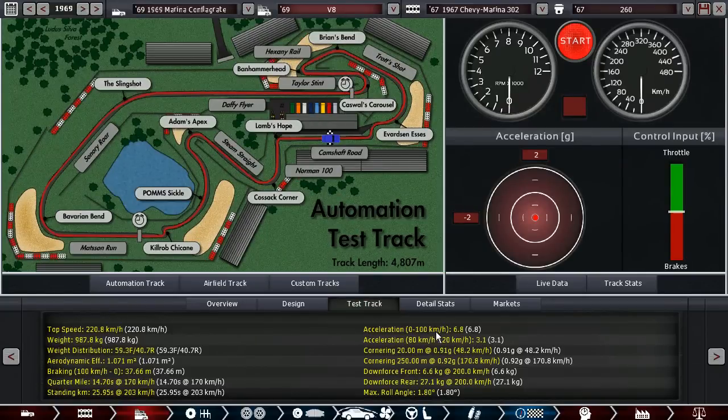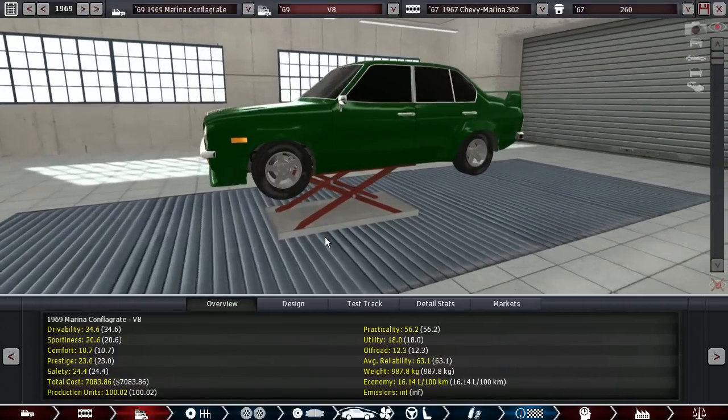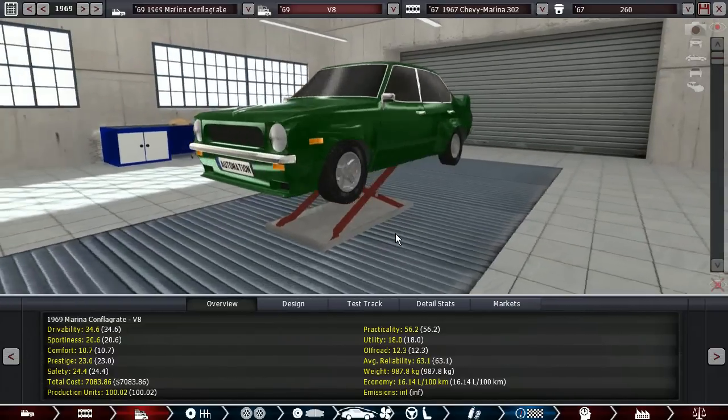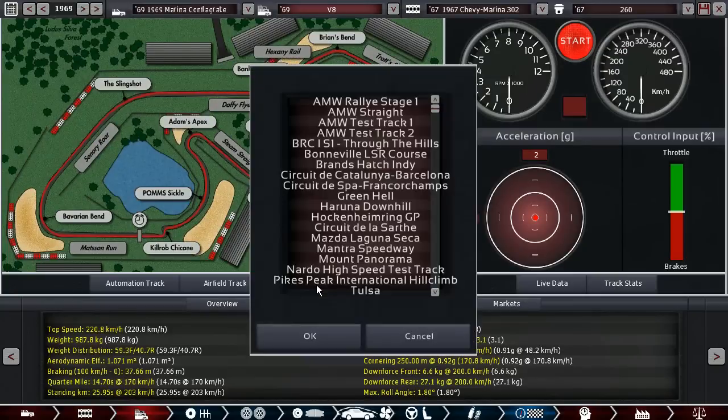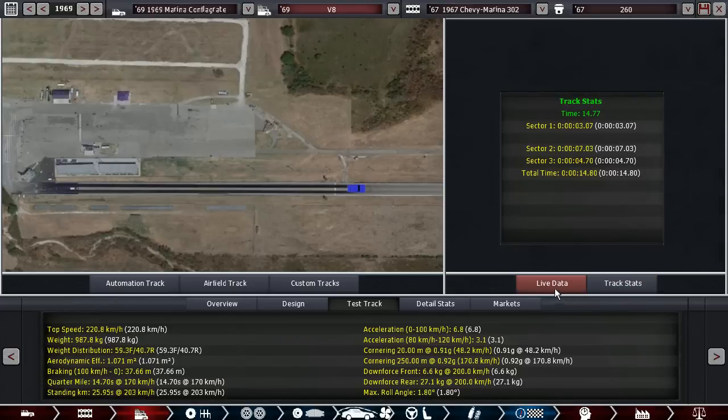Obviously this thing should be quicker if it made less wheel spin, but it doesn't, so even with the automatic locker it does 0-to-60 in 6.8 seconds. By today's standards for a 260-horsepower, 1000-kilogram car that's not that good, but in the late 60s it was amazing. And if we go to the quarter mile, it'll probably not beat the Flare Mark 2 because it just makes too much wheel spin — yep, way too much wheel spin.